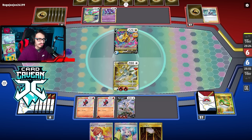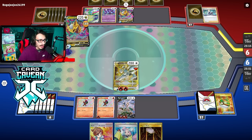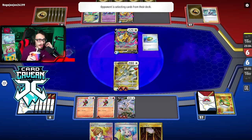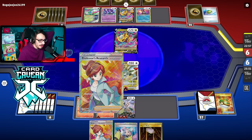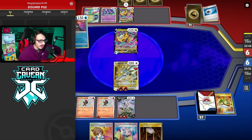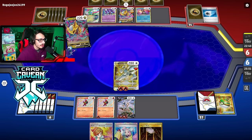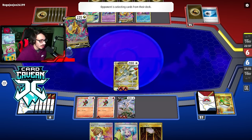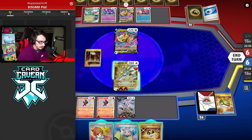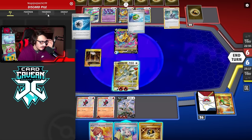They could theoretically Greninja me here and knock out my Charcadets — they did Lost Zone a water and have no Comfey in play. I'll call their bluff — not happening. There's another Giratina, they might just keep Abyss Seeking. If I can just keep building up a lot of energy, we'll have all these lines and attackers to deal with the Giratinas. They're going to keep Abyss Seeking — that's cool, I'm fine with that. They're not playing the Isaiah Brandner list because there are water energies in the deck — it's not the Banette build.